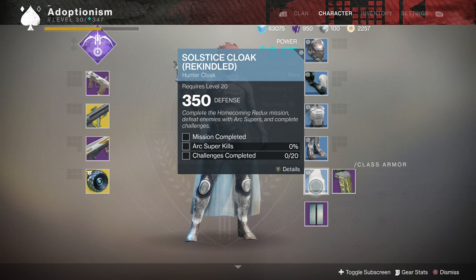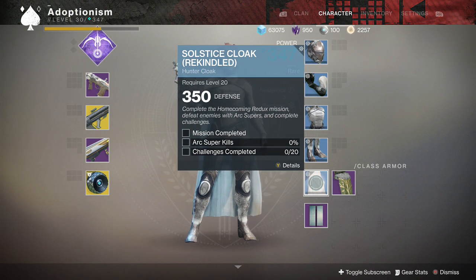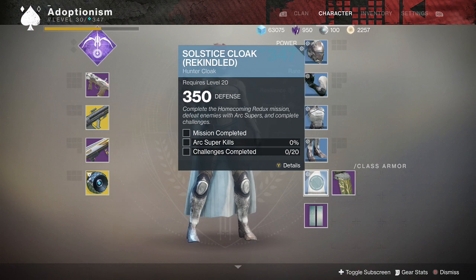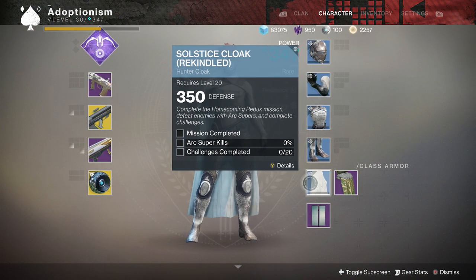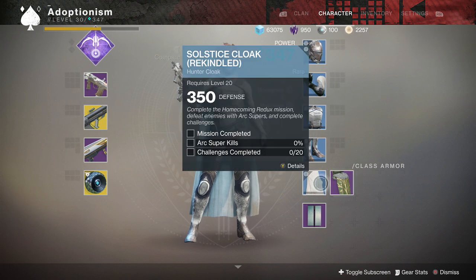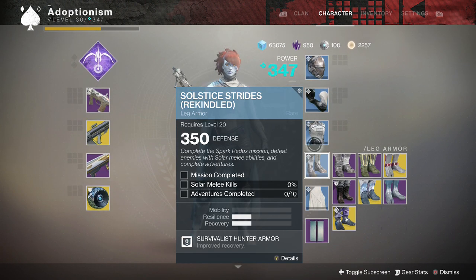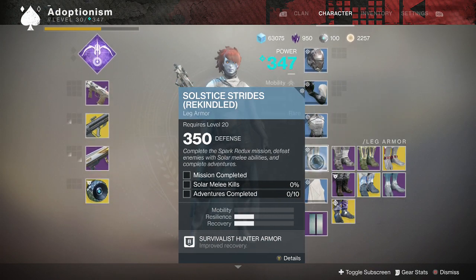Lastly: the Homecoming redux mission, defeat enemies with arc supers — again it says enemies, not crucible, which is great — and then challenges. Those are the three daily challenge things that pop up each time you visit a planet. This might technically be the last one you complete since it takes more than one day. You could grind everything else in one day, but this one will take multiple days.